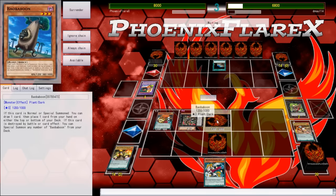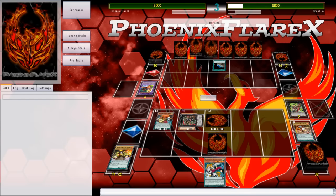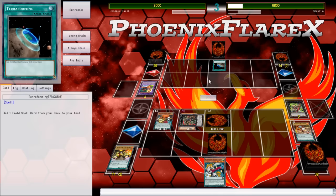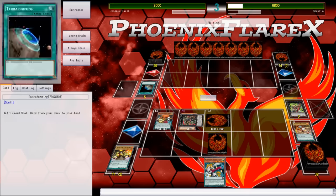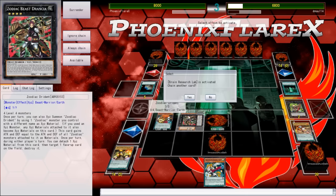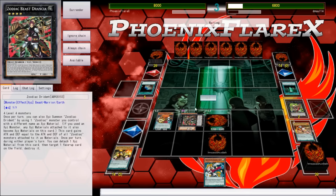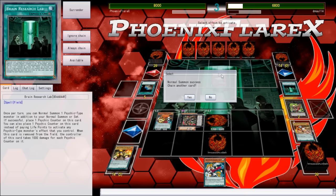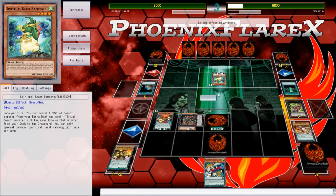He drew four new cards because he had three cards and one of them was Max C, so he drew four new cards. Then he has access to the terraforming — that's the fifth new card, so he has a basically fresh hand. He's going to be able to Brain Research Lab and get two normal summons for psychic monsters, or just get an additional normal summon in general.